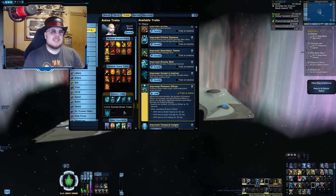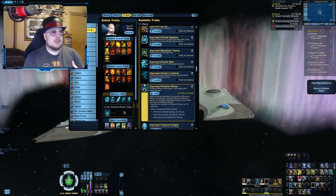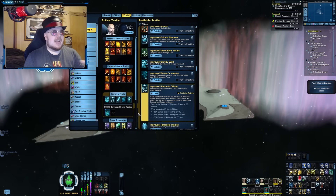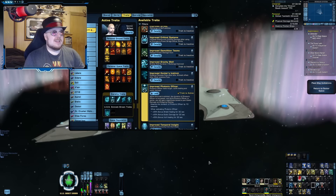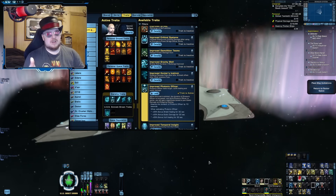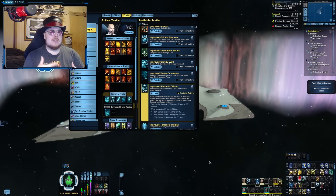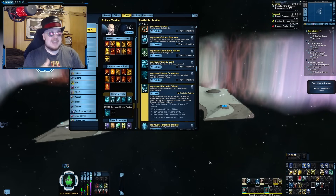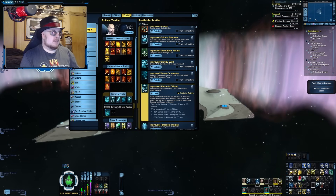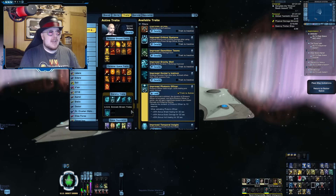A starship trait slot is a very powerful thing, so using one entirely to dedicate to your Bridge Officer ability cooldowns is something you may or may not want to do — you might prefer to dedicate that slot to something that more directly affects your damage. So the fact that Improved Photonic Officer is a starship trait can be considered a pro or a con depending on how you look at it.